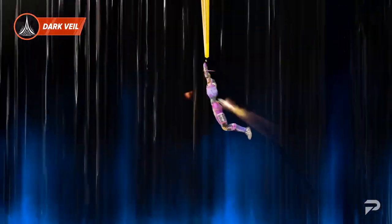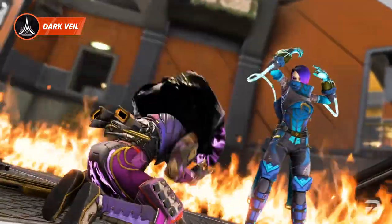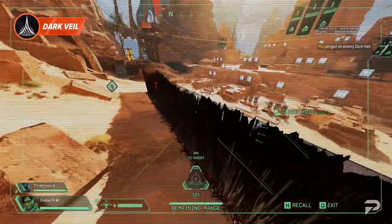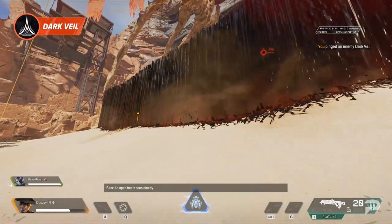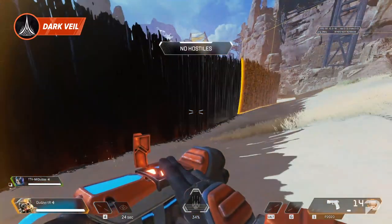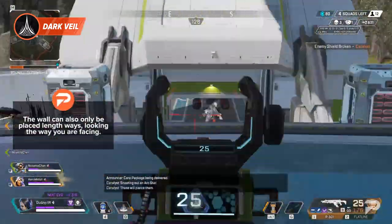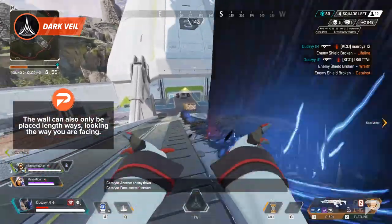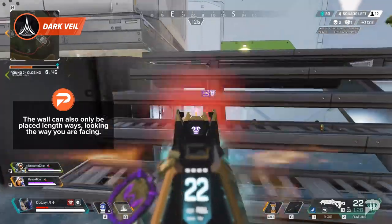Scan meta has been pretty prevalent in Apex for some time with no real counter. You can't avoid a Bloodhound scan unless you're on the very edge, and Seer's heartbeat is also almost unavoidable. Crypto Drone and Seer Tactical can sometimes be evaded or the drone can be destroyed. So players were very excited to finally have a counter to scans — but they were disappointed. We don't know if this is intentional or a bug, but as things stand, if you throw your Seer ult over an enemy wall like in the trailer, you do get scan information. It does counter Bloodhound scans perfectly, but for Seer — who is much more annoying to play against — Catalyst isn't really much of a counter. The wall can also only be placed lengthways looking the way you're facing and cannot be rotated at all, which can sometimes be a hindrance in an emergency.